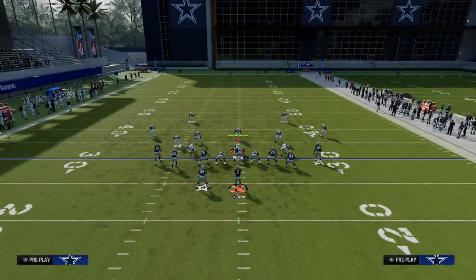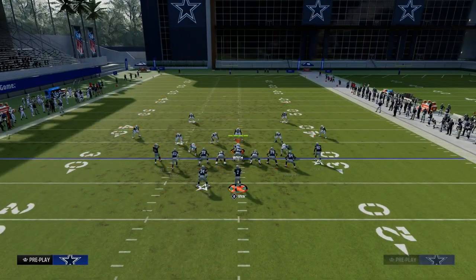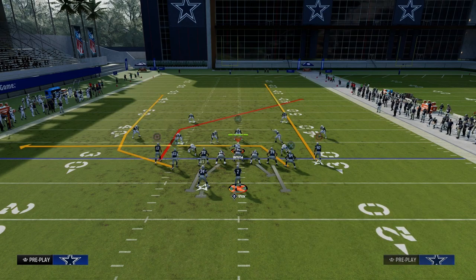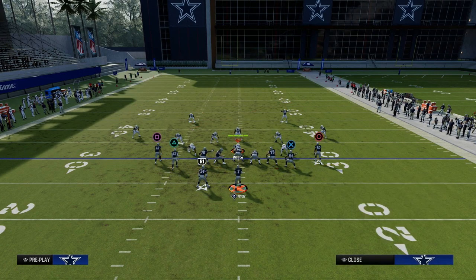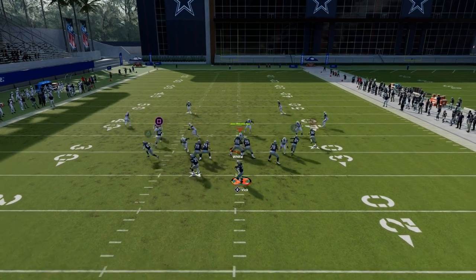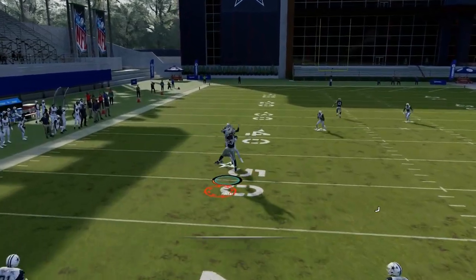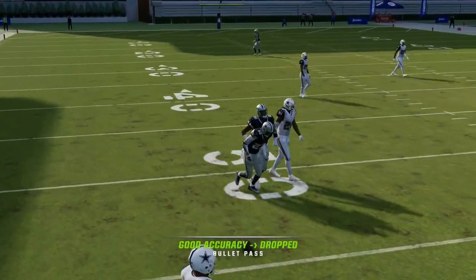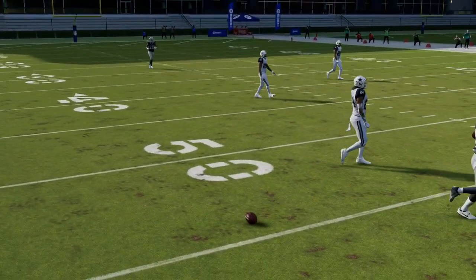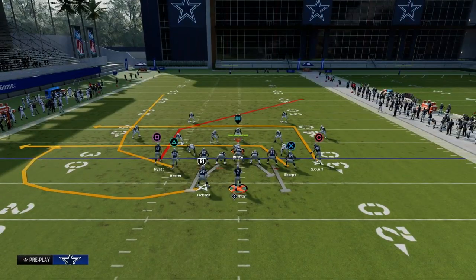The shallow cross concept is not specifically designed to attack zone or man — it's just conceptual. But if you utilize four verticals here, you can make a setup where the streak pulls and you can throw into that window. That's a little more of a seams concept rather than a shallow concept, but it's something else you can do with this play.